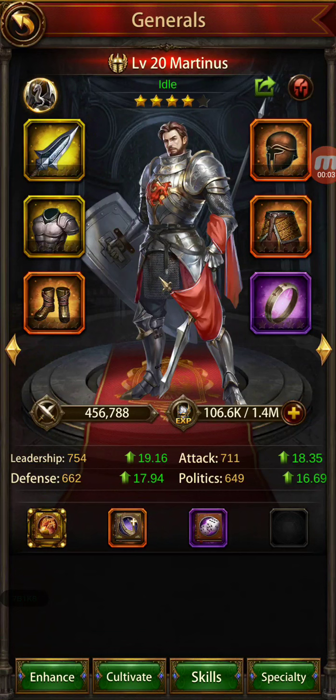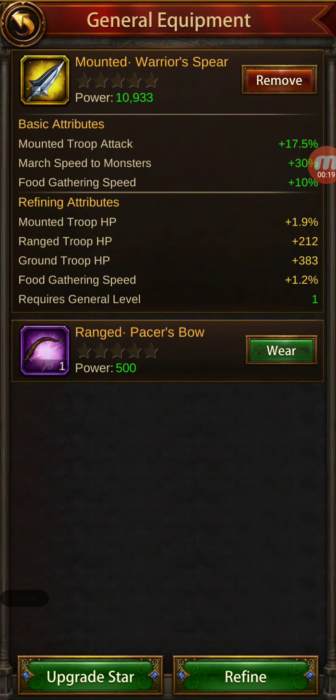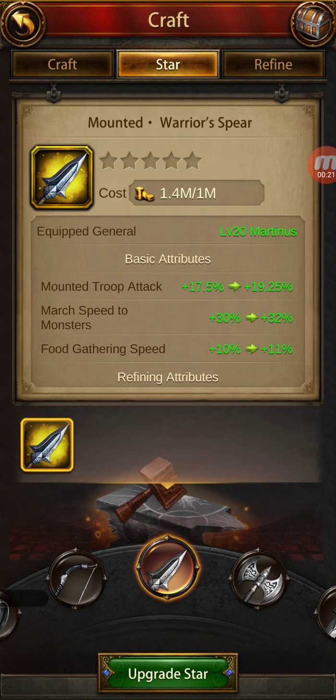Hey guys, this video is to show you a glitch that is happening in the game on server 312. I don't know if it's on all servers, but I'm sure it's on this one. We're going to start with trying to upstart the mounted warrior spear.